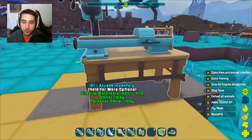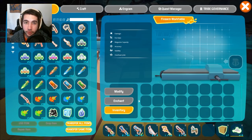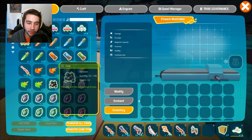So you get the firearm work table, place it down, look inside of it — and this is a little bit overwhelming. You're like, what the heck am I supposed to do? You're confused and lost. Well, I'm here to help you guys. We are the one-stop shop for all PixArk help. There's no in-game help telling you what to do, so let me walk you through it.